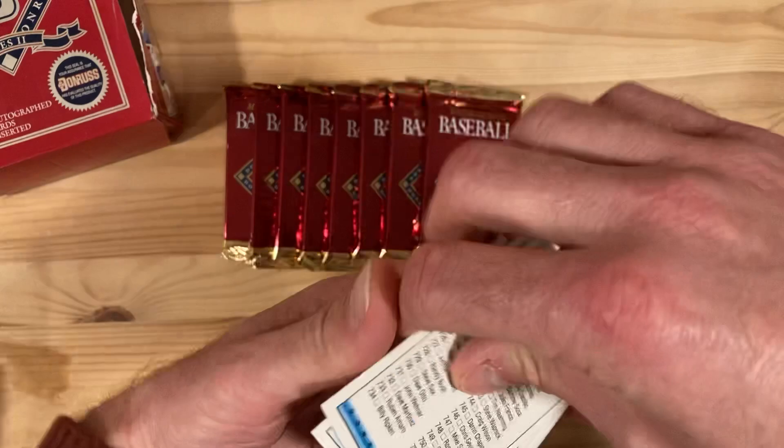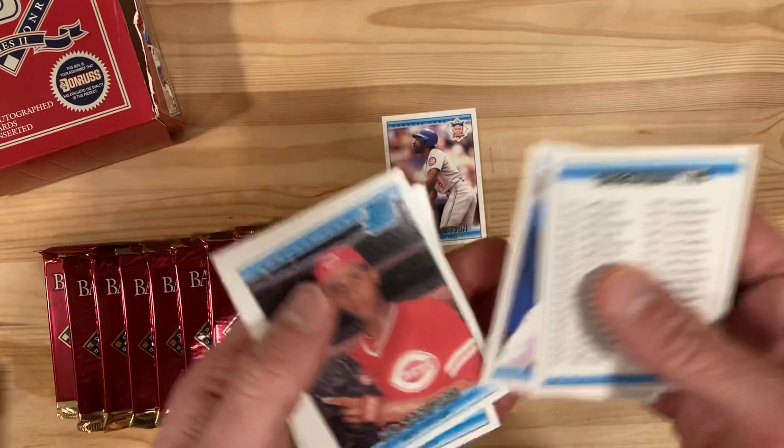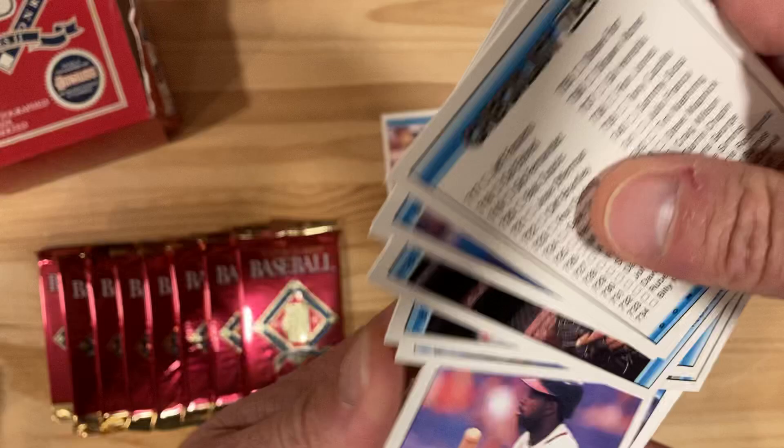Whoa! We start off with an amazing checklist! Donruss, you did a great job of making the cards look better this year, but why is your checklist so incredibly boring? There's Andre Dawson — we'll take him, he's a good one. You can see all these cards. Deion Sanders, bunting.